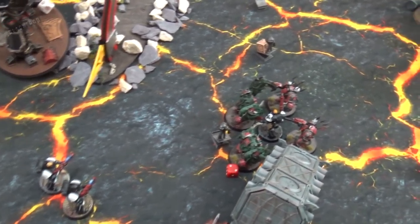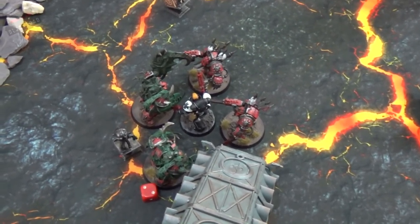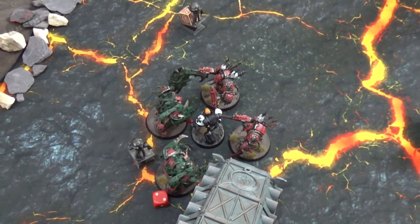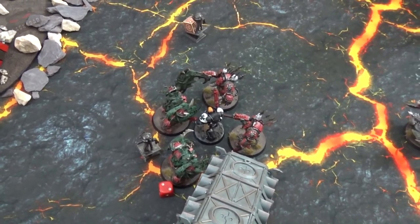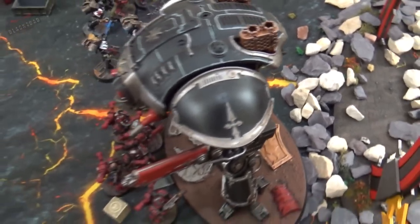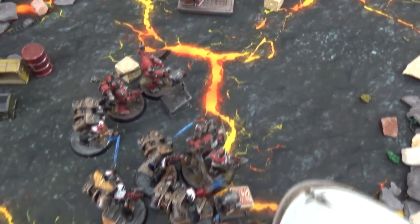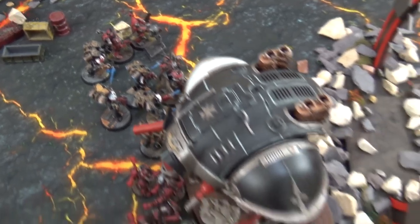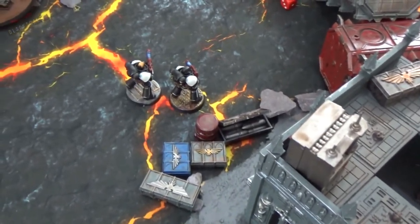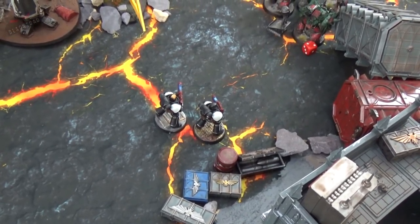Chaos turn four assault: the terminators charge the Primaris marines and do absolutely nothing — just fumbling. The mutilators, however, kill seven Primaris marines in one go — high strength rolls, minus two AP, three damage each, hacking through the squad. Chaos marines on the Knight's side do one wound, bringing it down to two wounds and losing a few casualties but passing leadership. The chaos lord takes one more wound in the ongoing melee. The dark apostle kills one more Hellblaster but then falls to their attacks.